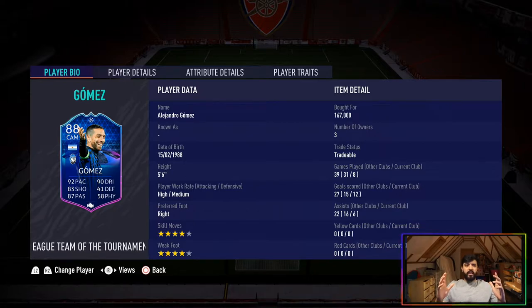Getting into Alejandro Gomez: 5'6", high/medium work rates, right footed, 4-star skill moves, 4-star weak foot. I bought him at 167K — he's dropped a little bit but will pick up again once he comes out of packs. I played 8 games with him, 12 goals, 6 assists — so a really good return with this card.